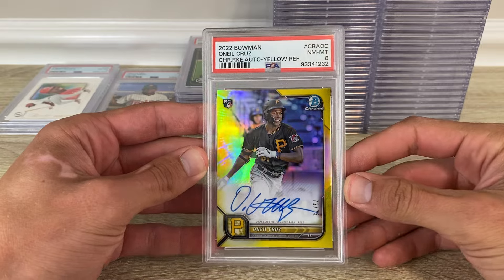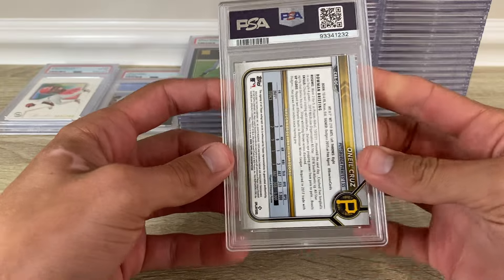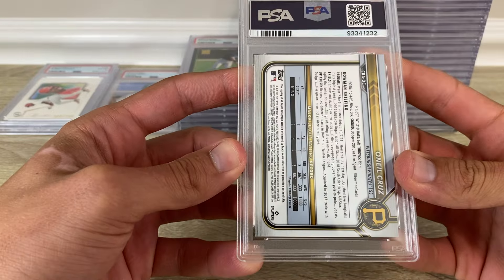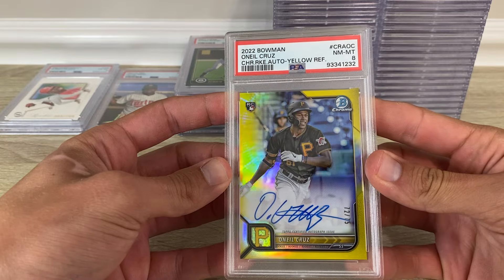'22 Bowman O'Neill Cruz yellow refractor out of 75 — yeah, that would have been cool to get a little higher on. PSA 8.